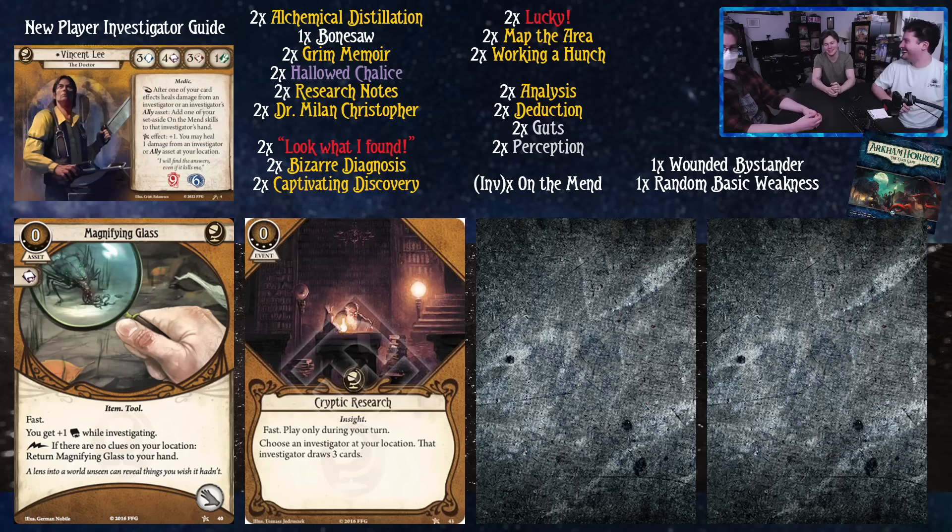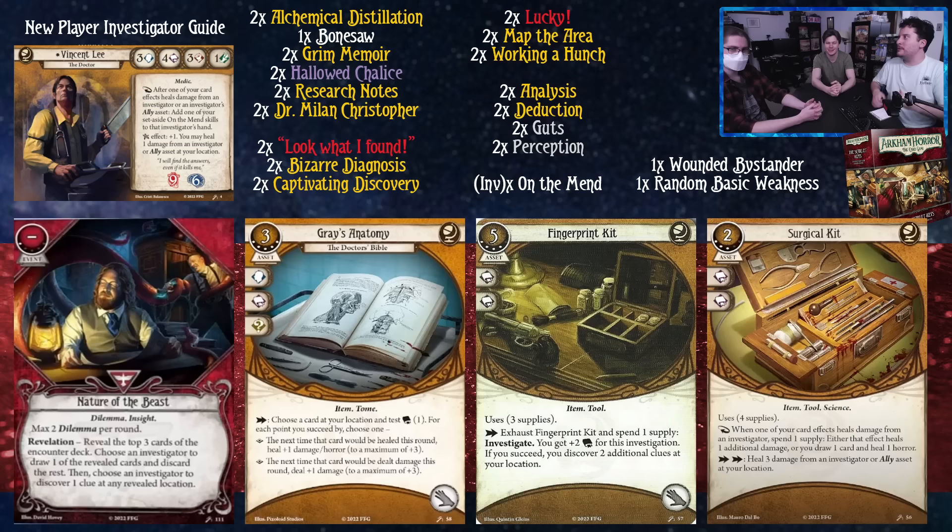Cryptic Research is also here — it's a great card but you can't actually play it as Vincent Lee. No investigator in the Scarlet Keys box can run it. But it's a cool card — just put it in any deck that can. We didn't give it the respect it deserved for a long time, but then it got played in Joe Diamond and we came around. We also missed Fingerprint Kit, which snuck into the card list.